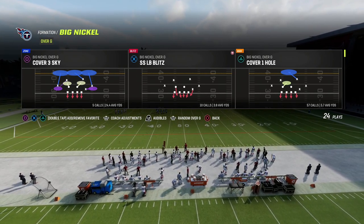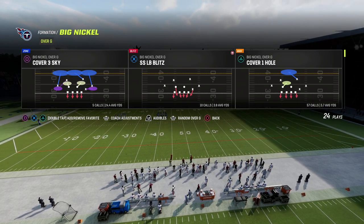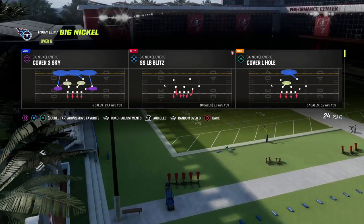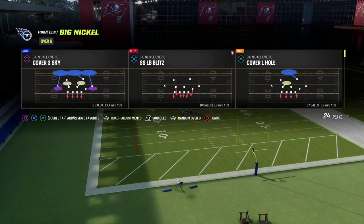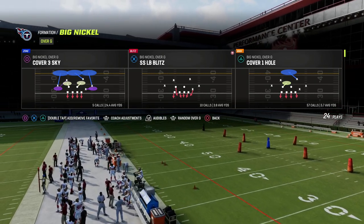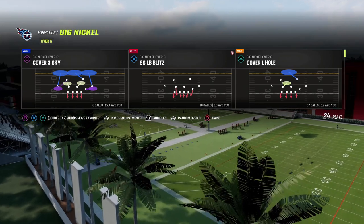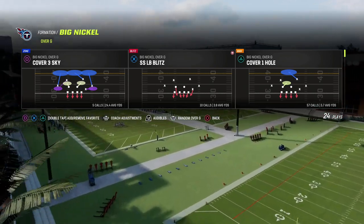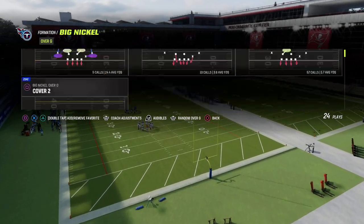The beauty of Big Nickel Over G is its ability to send double edge pressure, A-gap pressure, and looping pressure. We break down all of these things in our Big Nickel Over G ebook. If you haven't joined our Patreon yet, I'd really encourage you to do so — members get access to all our ebooks. It's linked in the description for just $10, and you get all updates as well.